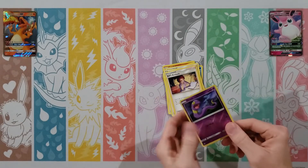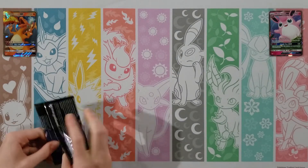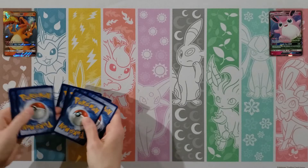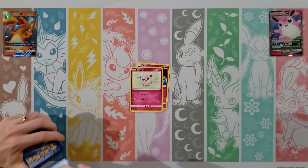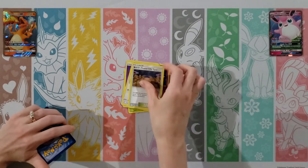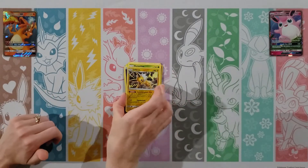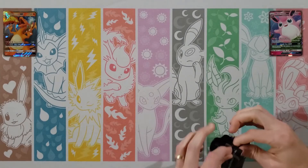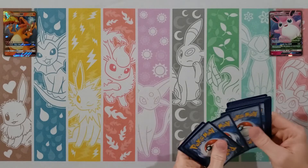Cubone, Magikarp, Geodude, Clefairy, Eevee, Lightning Energy, Sabrina, Charmeleon, Misty, Snorlax is your rare, and a Giovanni's Exile. They do make that in a Full Art in this set — I think that one and Jesse & James are the only Full Art trainers in the normal set. There are a couple other ones in the Shiny Vault though. Next pack: Magikarp, Geodude, Clefairy, Eevee, Ekans, Psychic Energy, Misty, Pokemon Center Lady, Sabrina, Bill is the rare, and then an Ekans Reverse. Still no shinies on the board. Wow.